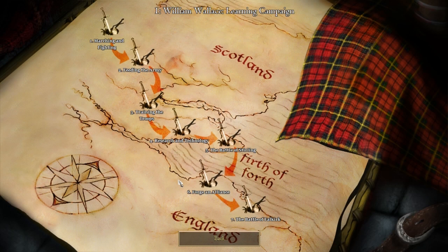Hello ladies and gentlemen, my name is Yoshi-Man. Last time we did the sixth scenario of the William Wallace learning campaign, which is Fortune Alliance. And this time we're heading on to the Battle of Falkirk, which is the final scenario of this campaign. So let's hop on to it, shall we?